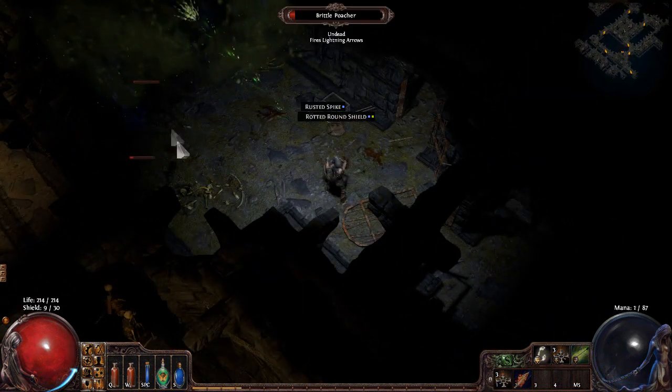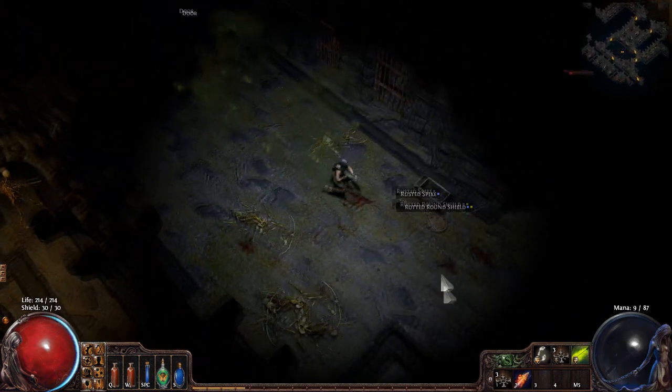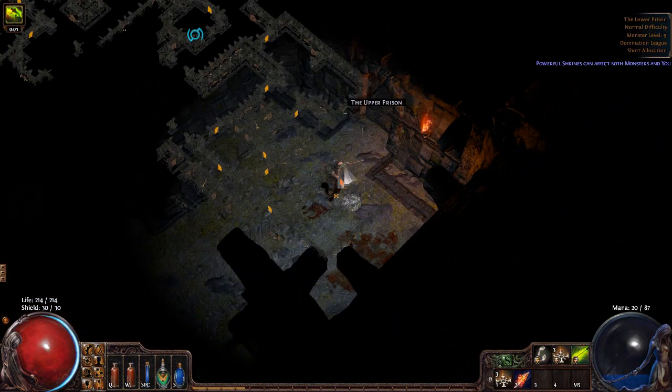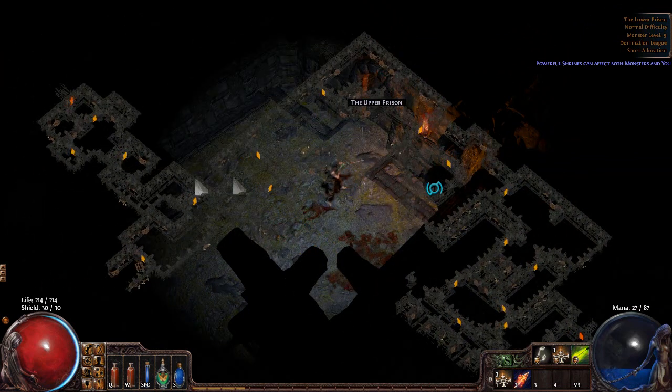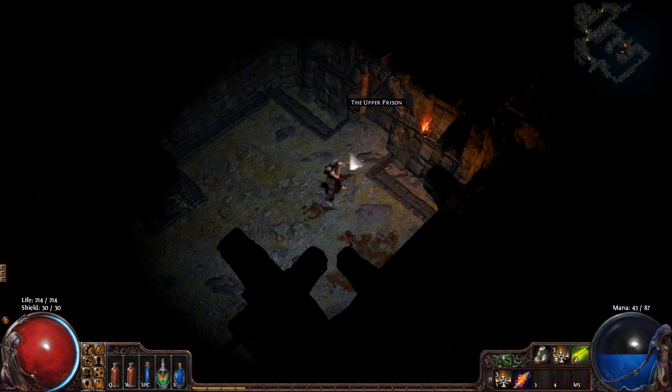We've now reached the Upper Prison waypoint zone entrance by taking an outside route. In general, when navigating maze-like zones, it's a good idea to stick to the outside wall — you'll eventually find your way to most areas. That's the easiest way to make it through any maze-like zone. Things get a little more dangerous in the Upper Prison, but it's still manageable. These are also great places to pick up a few extra levels if you want to clear more thoroughly.